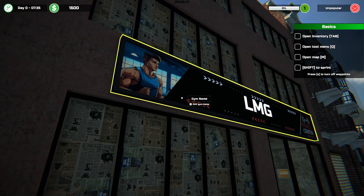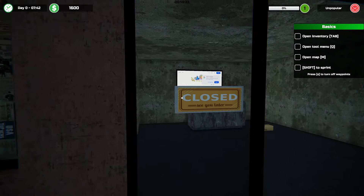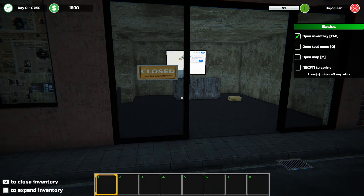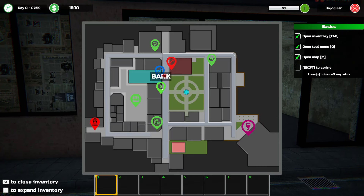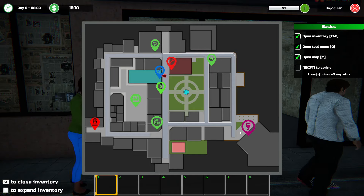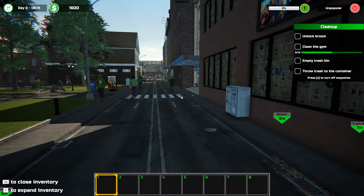I wonder if I name my save something else. We can edit our gym name too. This is my gym. Open the inventory, open the tool menu, open the map. So we've got bank, gym, opponent's gym, Mall Mart, supplement store, bazaar, shady guy, and a party house. I like all of these things already.